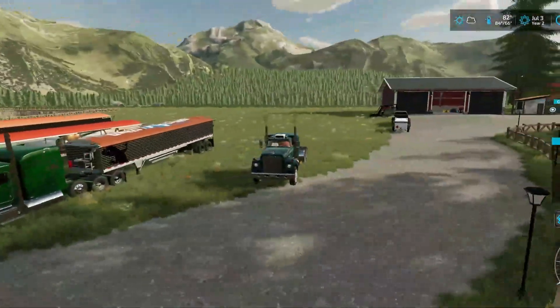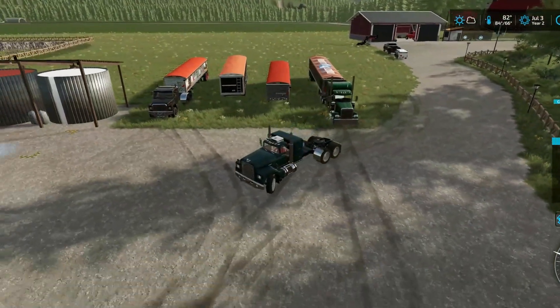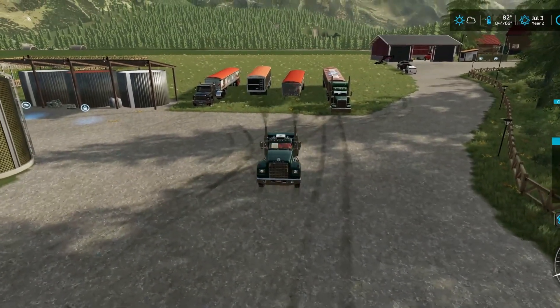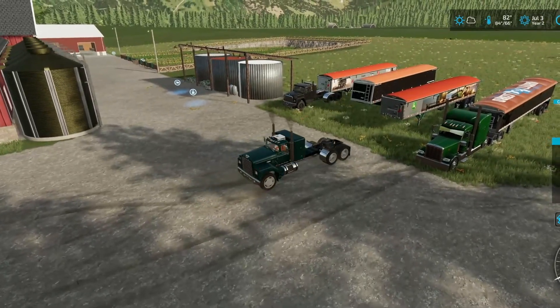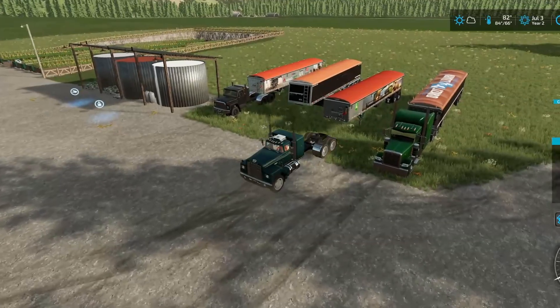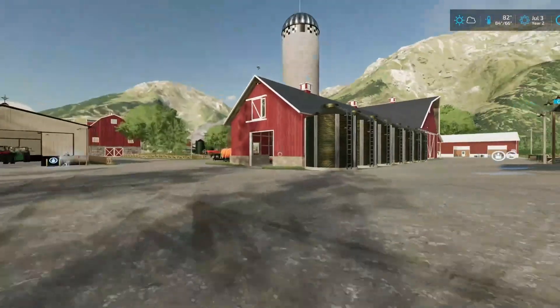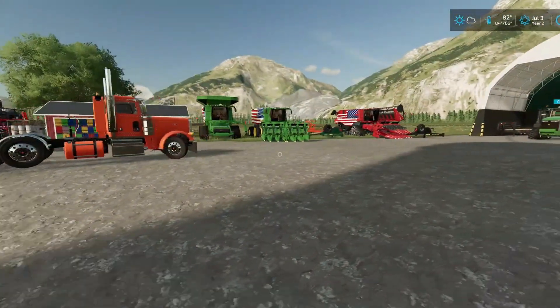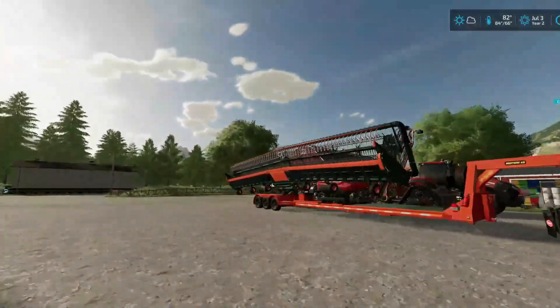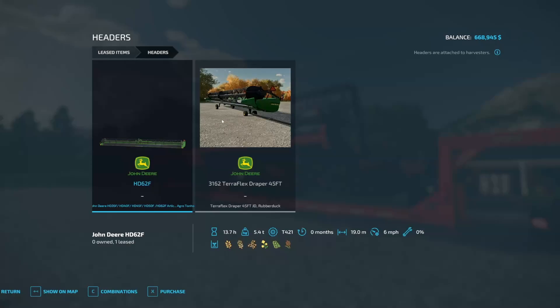The only thing I'm not a big fan of with this Dodge is the fact that it drives so slow in reverse. It says it'll go to six miles an hour but I can never seem to get it into reverse speed. But it's a nice truck otherwise. I may have to give these guys a repaint here before too long. We're going to keep this header - this is the big one at 19 meters.